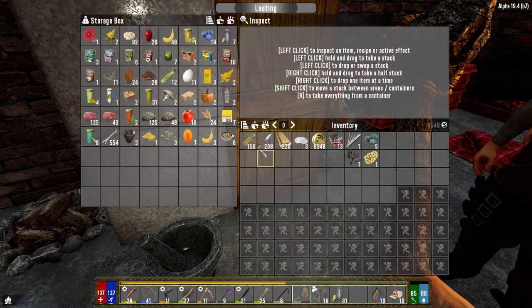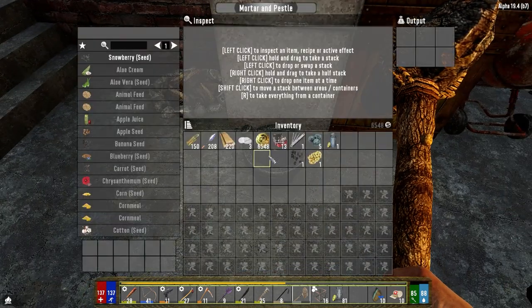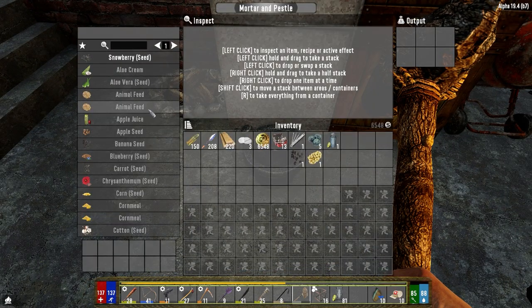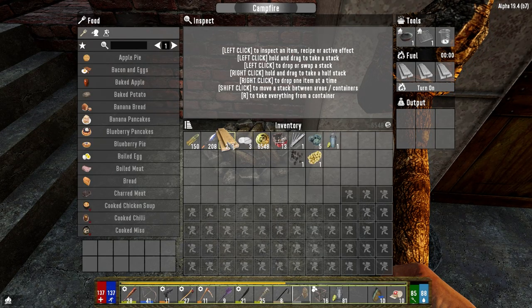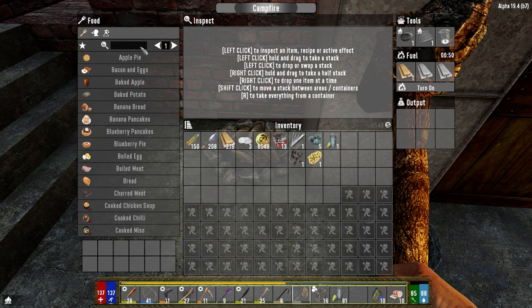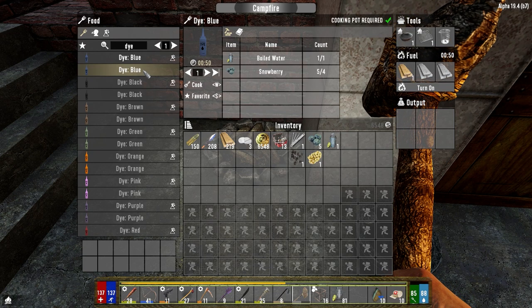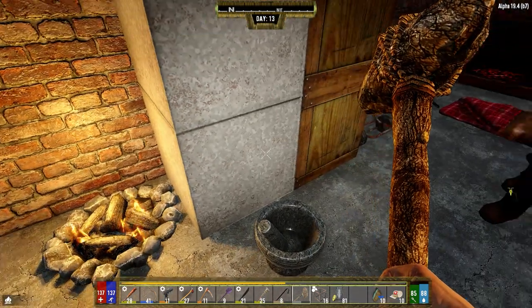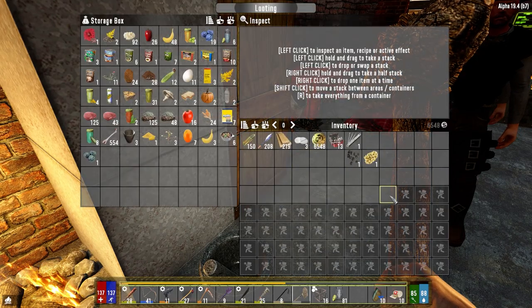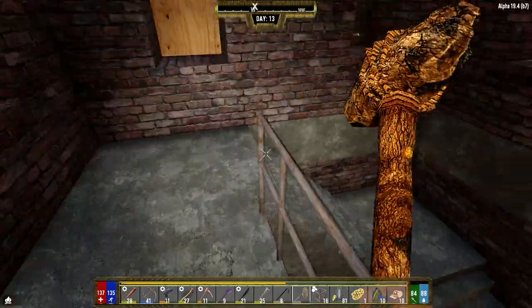Alright, where's the water? Should just be able to make one. I think we need - is it four or two? It's in here. Can we make it in here? We can. It's four, yeah. A whole minute, eh? That's fine. Okay, while we're waiting, we're going to go out and plant these guys.